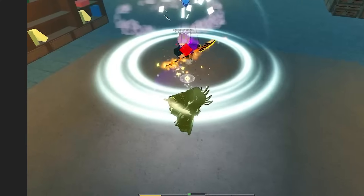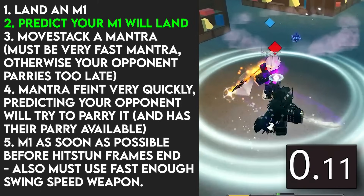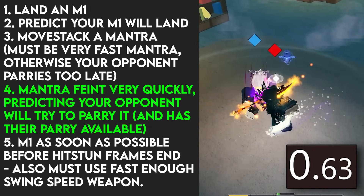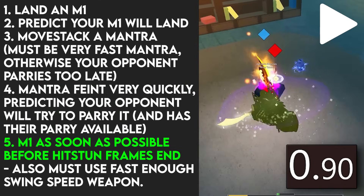Now this might not seem like too much, but in the span of just a couple seconds, you must: 1, land an M1; 2, predict that your M1 will land; 3, move-stack a mantra, which also must be a very fast mantra, otherwise your opponent will parry too late and this combo won't be possible; and then 4, launch your feint extremely quickly, predicting that your opponent will try to parry it and also has their parry available. Finally, you must M1 as soon as possible before the hitstun frames end and then extend off of that.